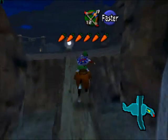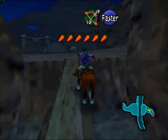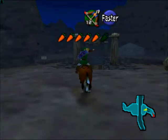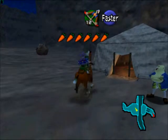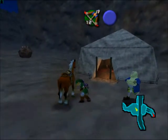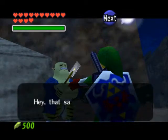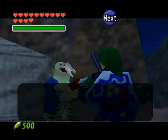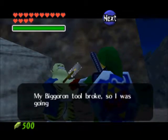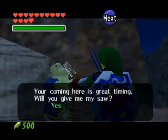We're in Gerudo Valley — make sure you have your sword. There's a gap in the bridge from last time, and nobody's guarding it. What we're going to do is jump up with your horse. Once you do that, get down and talk to this guy. I'm going to give him the Poacher's Saw because it's his. He's going to give it to you, you give it to him, and he gives you his Biggoron tool — which is actually the Biggoron Sword, but it's broken, of course.